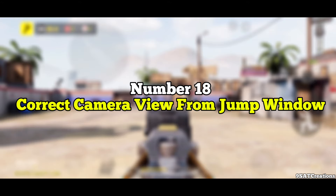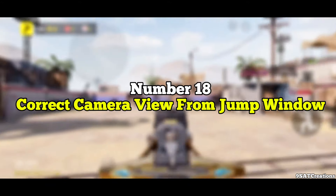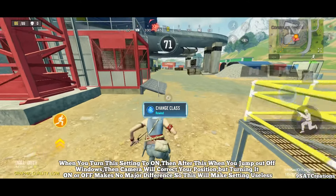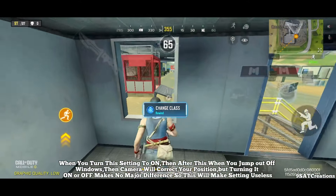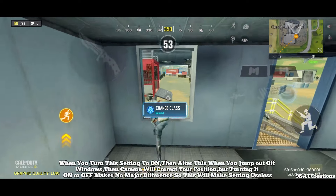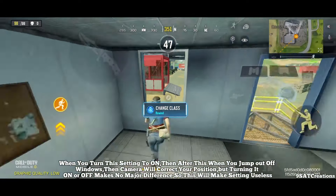Number 18: Correct Camera View from Jump Window. When you turn this setting to on, after jumping out of windows the camera will correct your position. But turning it on or off makes no major difference, so this setting is useless.